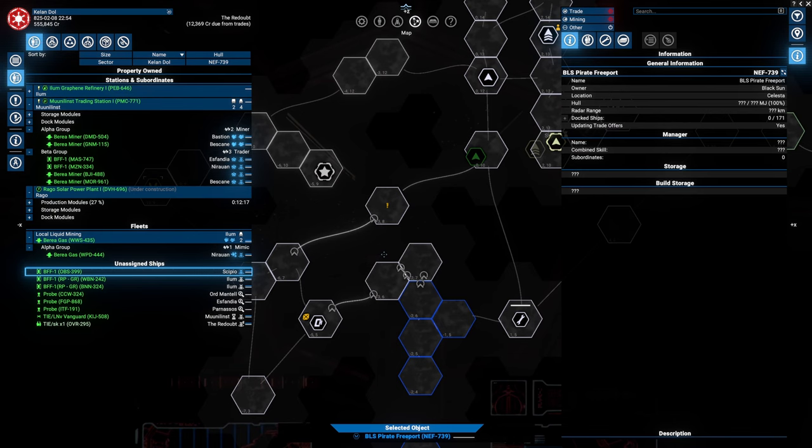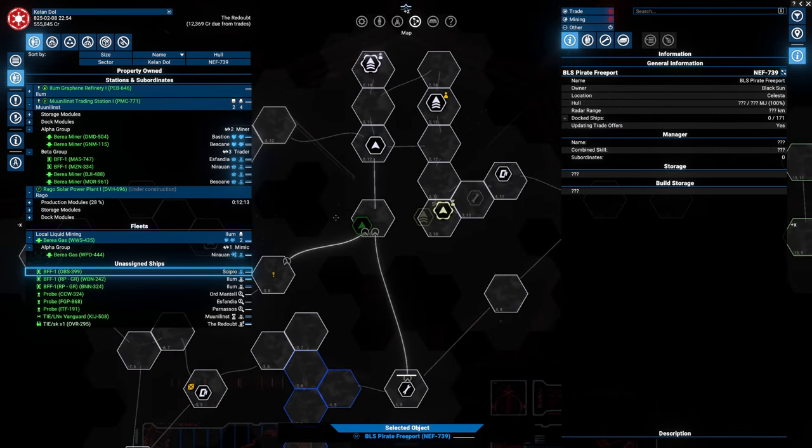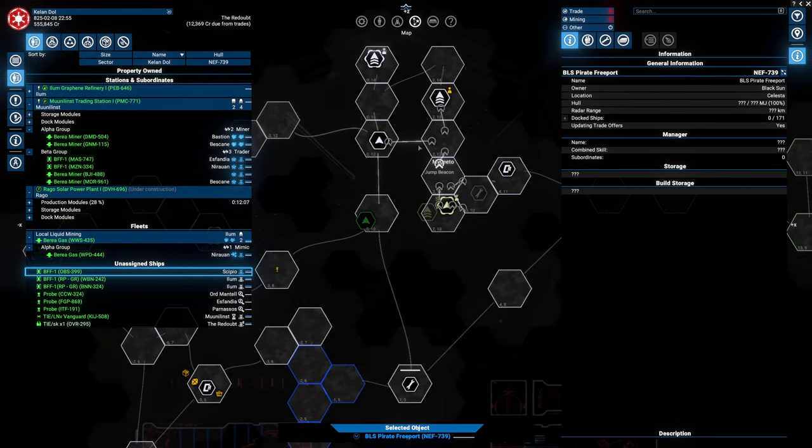I'll look into the market to see what is going to be a good business to get into next. It needs to be somewhere in this vicinity because of the energy cells, otherwise I will have to end up supplying the trade station just to supply my own base.